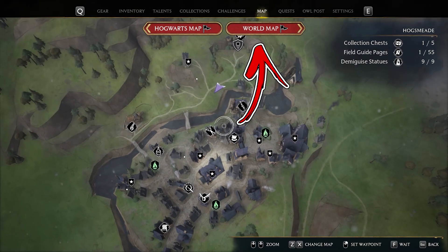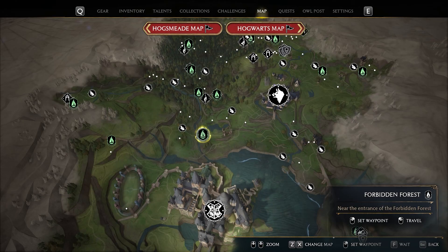To do so, open the map and switch to World Map. Then, slightly to the bottom left, you have to use a floo flame called Forbidden Forest.